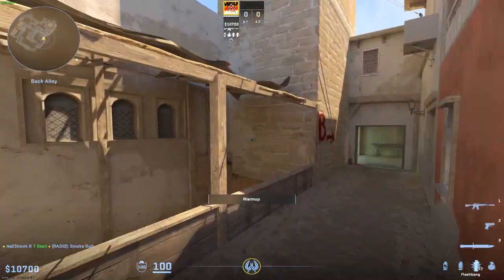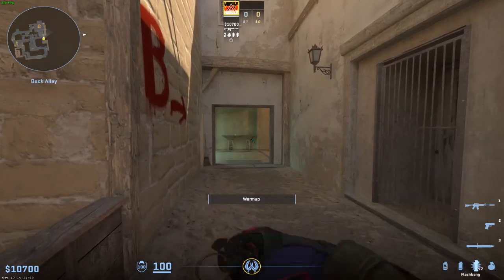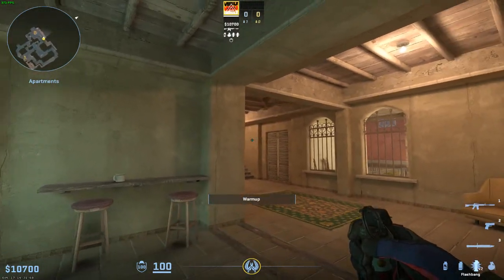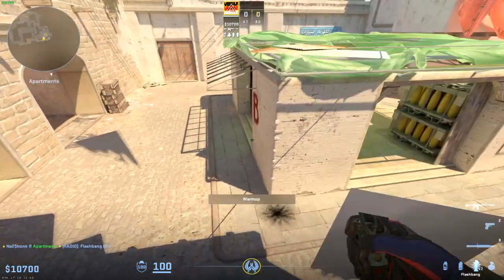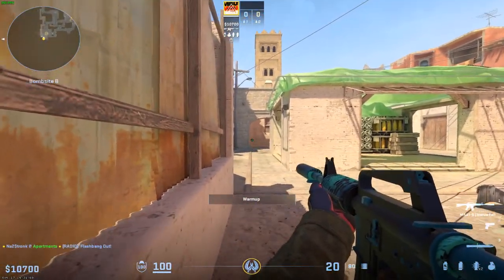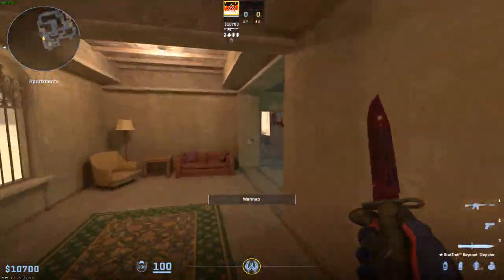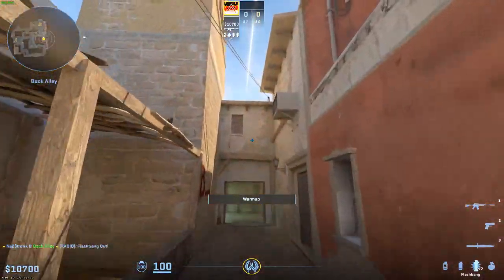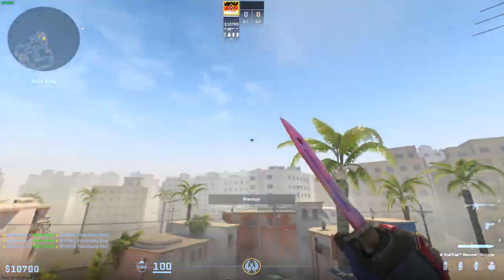On B there are key utility pieces - some flashes and some smokes. One really key flash: go close to the left wall, aim pretty high up, and as you're running throw the flash that jumps out of the window. This flash is so strong because it takes this angle and also takes the angle over bench, breaking up that crossfire in a really solid way.